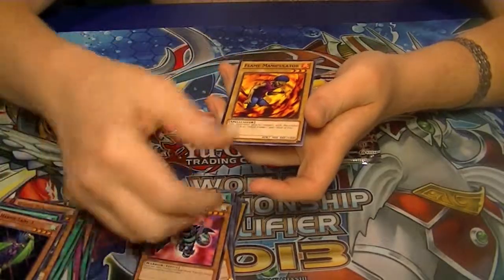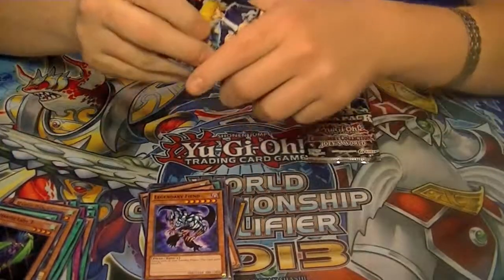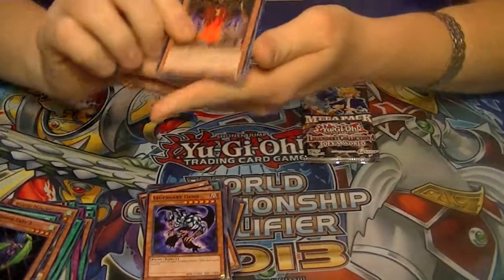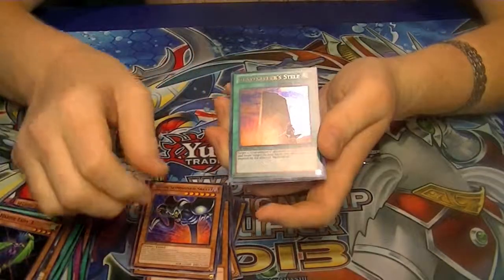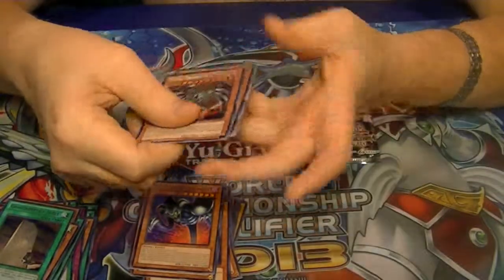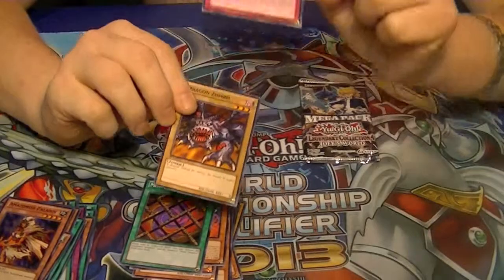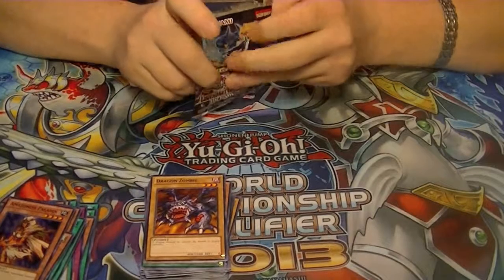The last two packs in this opening — let's see if we can't pull something really nice. Rare Toon Summon Skull, Ultra Gravekeeper's Stele, Secret Rare Red-Eyes Black Metal Dragon — booyah! Super Amazonas Paladin, and yeah buddy, third copy of my Sixth Sense from this case. Third one — a playset!